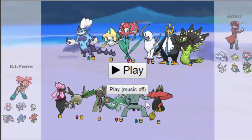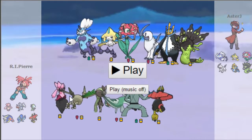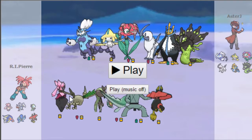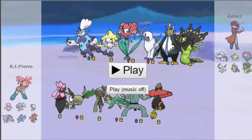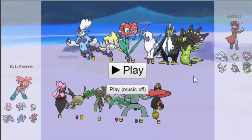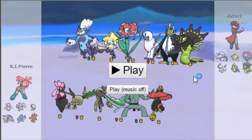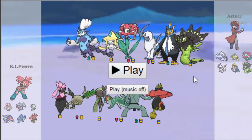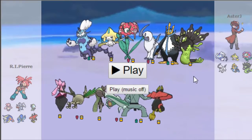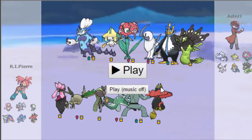You saw my team like two minutes ago. For those who skipped the analysis — it's only five minutes this time — I'll leave a timestamp in the comments. My team was Mega Diancy, Skarmory, AV Meloetta, Eelektross — which I was really considering putting Shuca Berry on because Zygarde has access to Thousand Arrows — banded Scolipede, and Scarf Tapu Bulu.